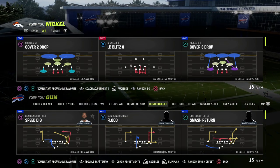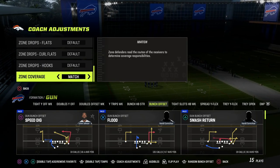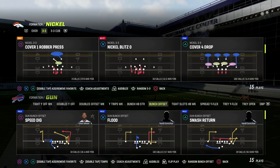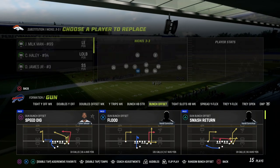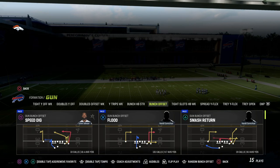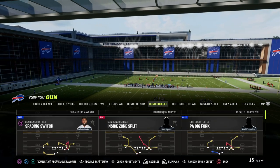If you want to get access to my entire Gun Bunch offensive ebook, we have several different versions available. You can get access to all of those ebooks by becoming a Patreon member. The link to sign up is down in the description for just $10 — you'll get access to all of our Madden 23 offensive and defensive ebooks.